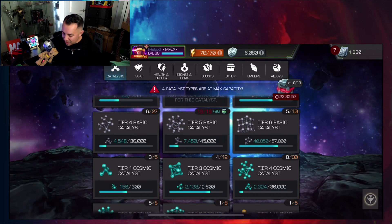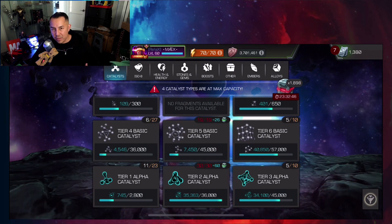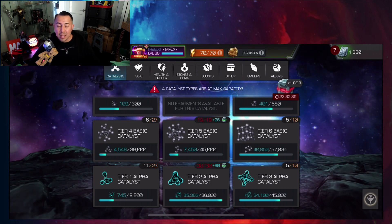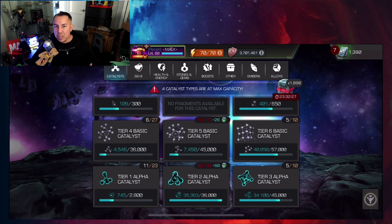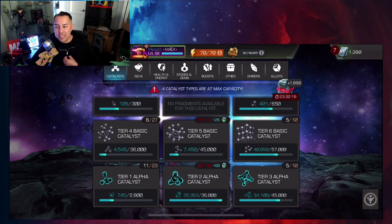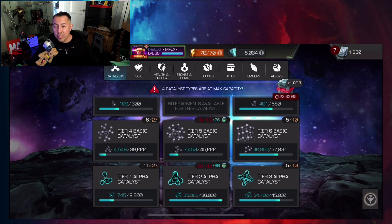Do I need it? I would say no, because of the way my inventory is looking right now. I don't need it. But it's nice to have — and all this is in anticipation of what's coming, which is the banquet event, the banquet crystals. I'm assuming those are going to have probably half to fully formed T6 basics and T3 alphas. Last year, that was the big item, and it was a matter of grabbing as many as you could to rank up rank fours, or at least up to five-plus rank four champions and really open up your roster.